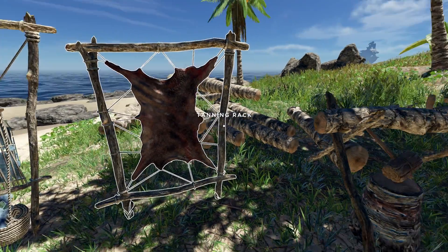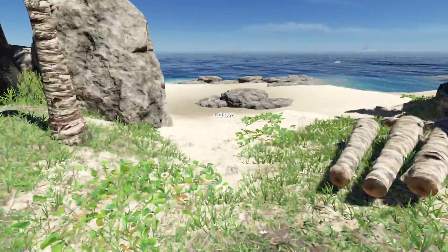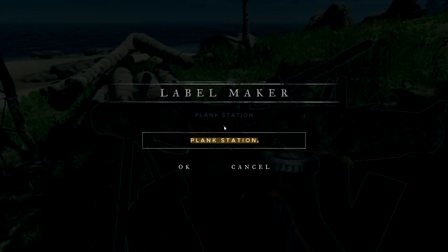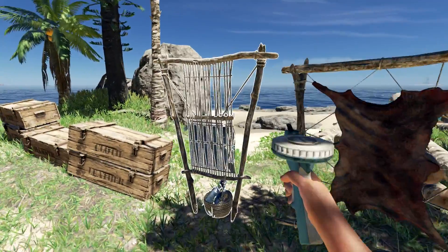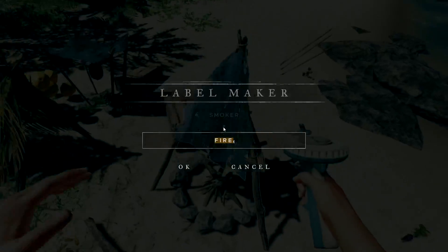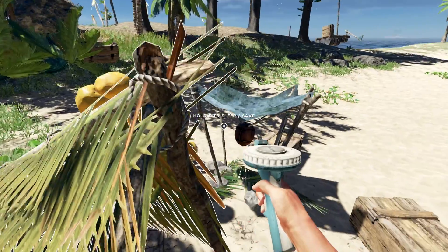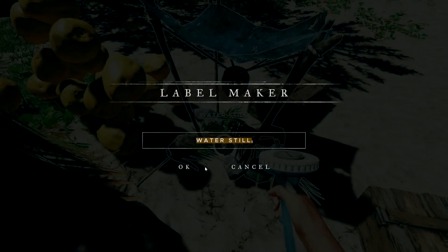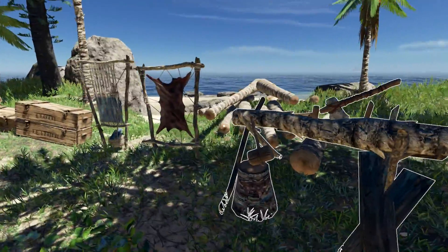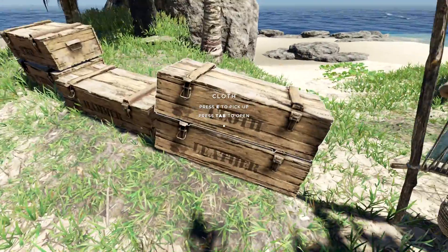Let's get the tanning rack down right next to here — kind of a little area for building and crafting. Bring it a little closer, perfect. We can pretty much walk through all this stuff — this is the only one I can't seem to walk through. All right, let's take off the names — we don't need that, we don't need that, we don't need that. Very nice. I know what a smoker is, I know what a fire is, I know what a fire pit is, thank you. That looks pretty good, doesn't it? Let's grab our leather.